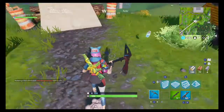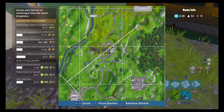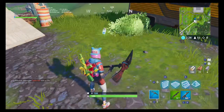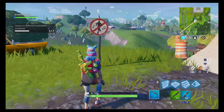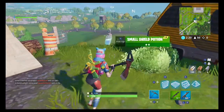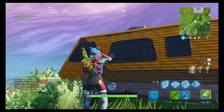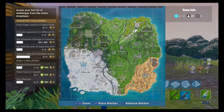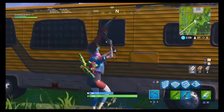Right here, just south of Risky Reels, you're going to find your third forbidden location sign. They may have changed Risky Reels to the Block — I knew they put the Block over it but wasn't sure if they were going to change the name. The next one is right over here, so you can do it the same way.